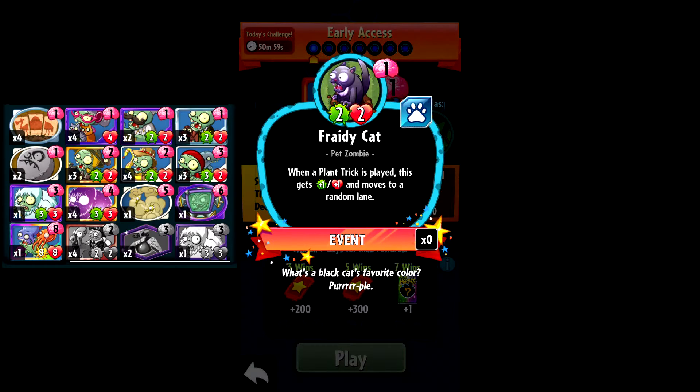So this is a 1-2-2 pet zombie. When a plant trick is played, this gets +1/+1 and moves to a random lane. I think this card is like a little bit better version of Dog Walker, maybe. Just because it has cool implications — if you play this on turn 1, your opponent will be hesitant to play a superpower that turn, because the zombies go first. Just all around, it seems like a better-for-late-game kind of Dog Walker. Instead of following the plants, it might grow a little bit.